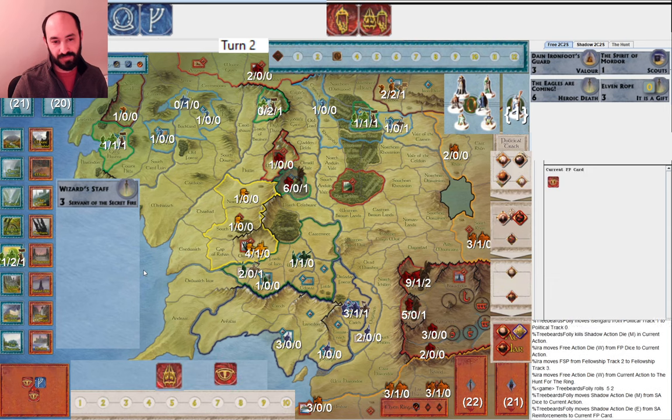My opponent allocates two Eyes again, they roll two more and a whole bunch of Musters. Again, on five dice I roll no movement. There's randomness and sometimes that happens — this is relatively unlikely. Two, four, eight, sixteen, thirty-two — one out of 32 chance of rolling no movement on five dice. And I would have made it into Mordor this round if I could have.